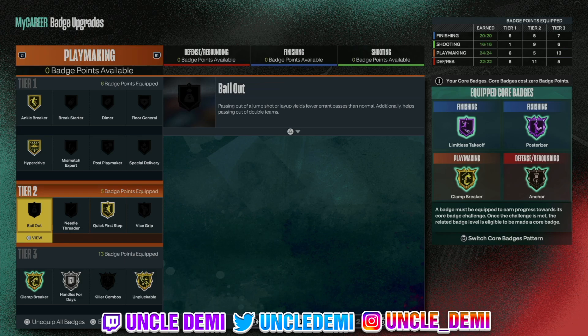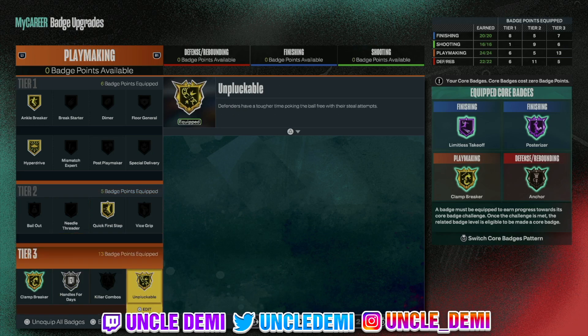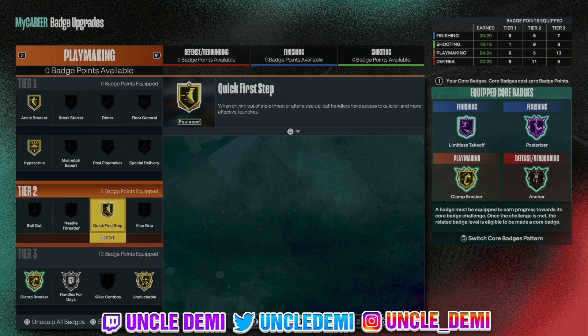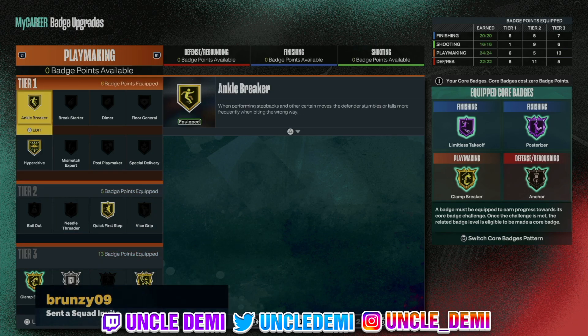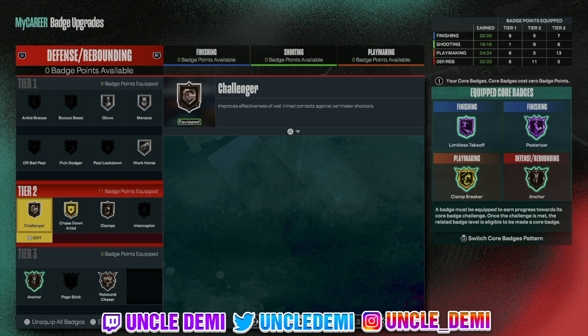I added all my badge points — that's why I have 24. The link to this build will be in the description. I have Clamp Breaker on gold, Handles for Days on silver, Unpluckable on gold, Quick First Step on gold, Hyperdrive, and Anchor Breaker on gold. I have all the essentials and added all 6 of my badge points here.